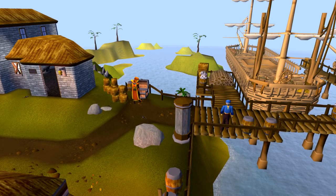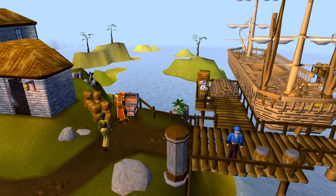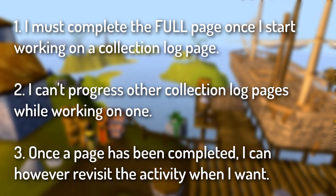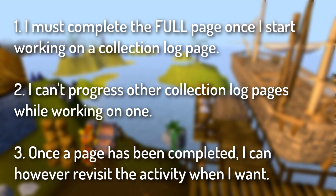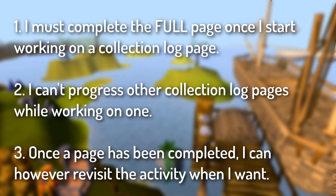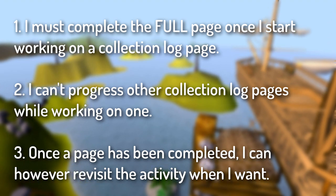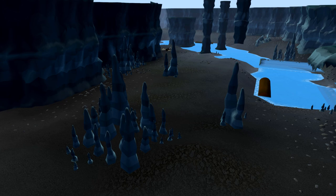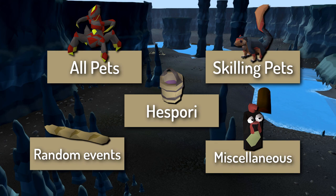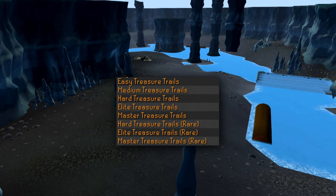I want to keep the rules for this account as straightforward as possible while also making it viable to progress through all stages of the game. It's very simple: I start a page on the collection log, I have to finish it without working on any others. I'm not going to restrict myself further as far as getting items, doing quests, or leveling up skills go, as I believe completing one log at a time will be enough of a challenge. There are a few exceptions for logs that will be considered passive, which are all pets, skilling pets, random events, Hespori, and miscellaneous.